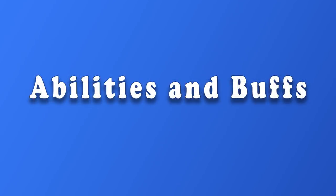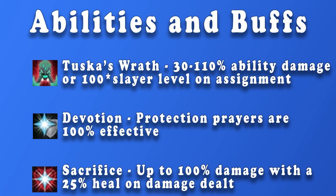Let's talk about some abilities and buffs. Tuska's Wrath, Devotion, and Sacrifice are all abilities that you are going to want to unlock as early as possible. Each of these can be unlocked very easily by completing the Anima Islands D&D on the back of Tuska for reward currency. You can also choose to obtain Devotion and Sacrifice by killing Bandos and Armadyl Generals and Followers, but it might be worth getting them solely from Anima Islands if you are a lower level. Devotion is extremely useful because it allows your Protection Prayers to be 100% effective, while Tuska's Wrath is a fairly good damage boost on and off Slayer Assignments, and Sacrifice will bring in some much needed healing.